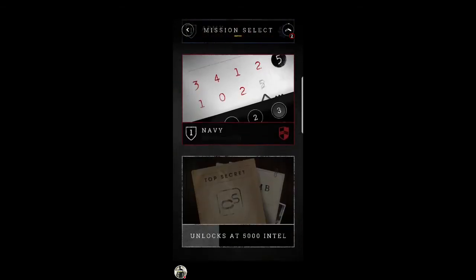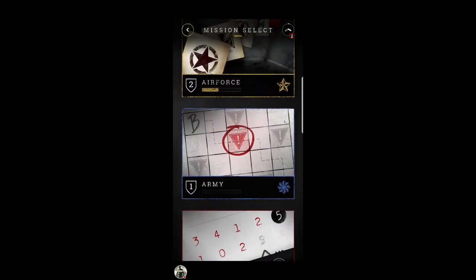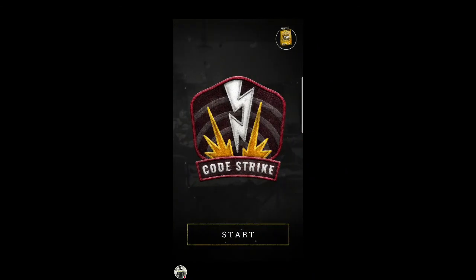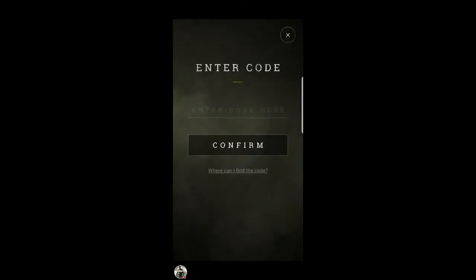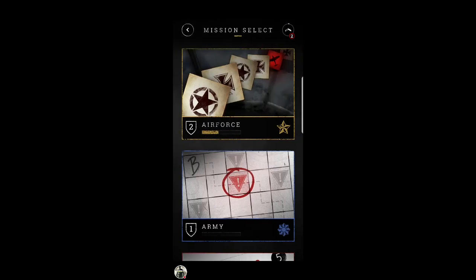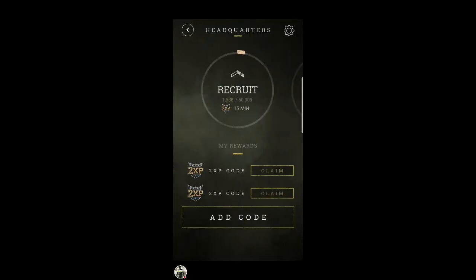I won't show you the other games, I'll let you guys try those yourselves. You can also buy double XP codes essentially by buying Fridge Raiders packs — the special promo packs come with a double XP code. If you click the top right and enter in a code, that code will appear and you can claim it from there.